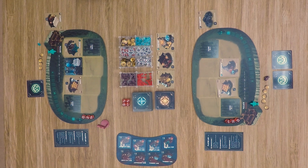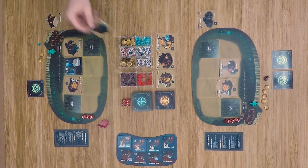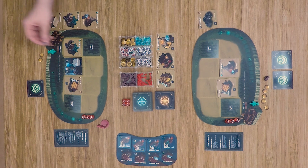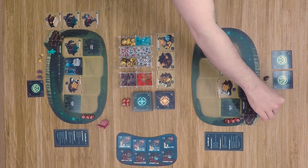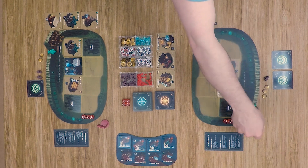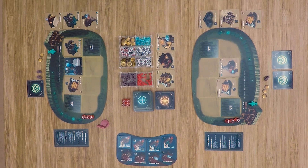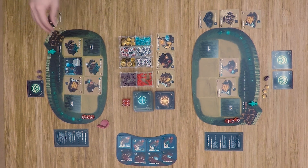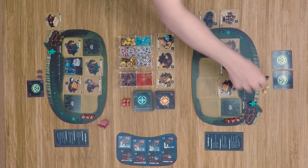Our second player now takes the first part of the turn with the purchasing phase. He purchases two level one cards — another school and a blacksmith — spending two gold, and then spends his mineral to get two officers. The other player also buys two new cards. Moving into the building phase, one player builds another school and a blacksmith, while the other builds a farm and infantry units.